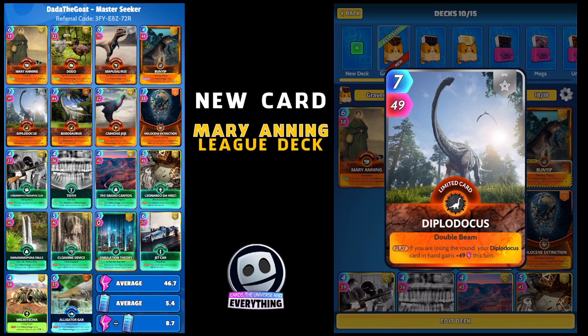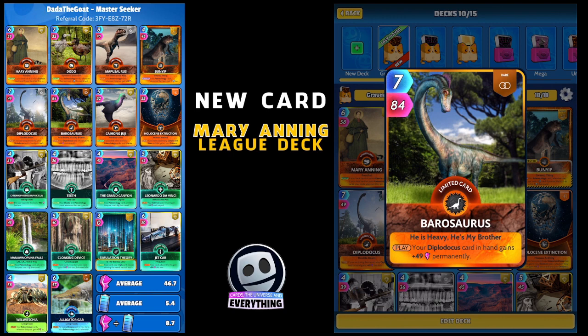I've got a pair of cards here - Diplodocus, and you always need to pair him up with the Barosaurus. Diplodocus is seven for 49 epic limited - on the play, if you're losing the round your Diplodocus card in hand gains plus 49 this turn. The best bit is when paired with Barosaurus: on the play, your Diplodocus card in hand gains 49 permanently. Get those around a couple of times and that Diplodocus card is going to be so powerful.